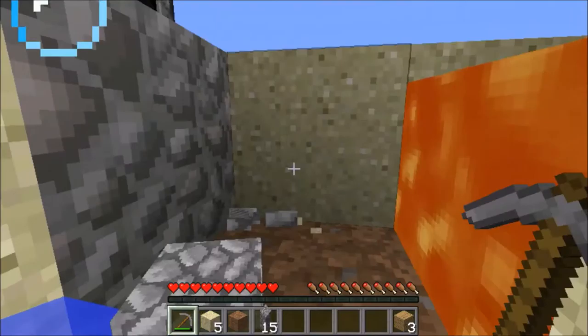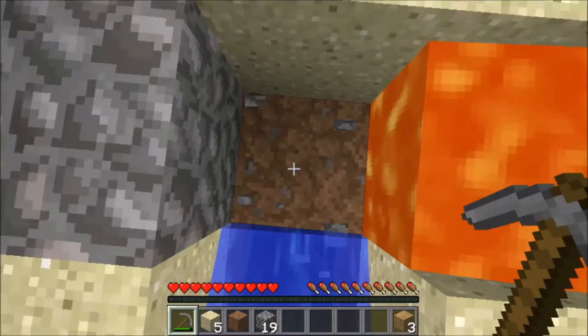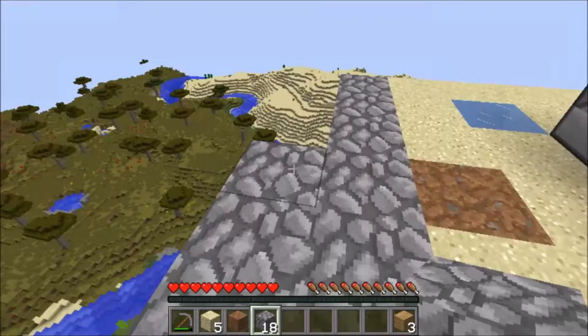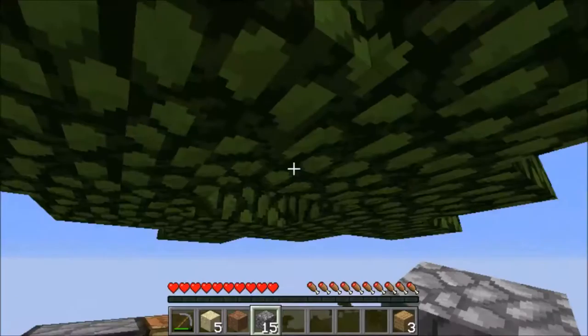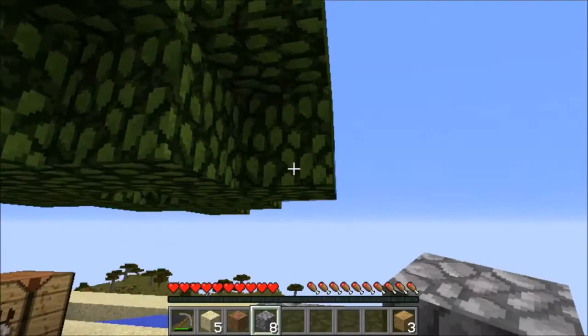Let's go for another 20 blocks of cobblestone. Why does that fly all the way over there? Okay, 20 cobblestone. Let's shift so we don't fall to our death, because that would be annoying — we have all the materials. It would just be awful to fall in the first episode.